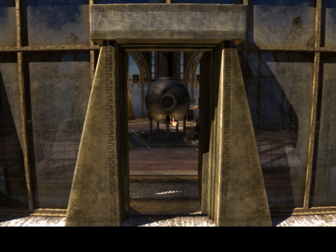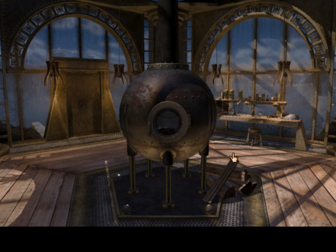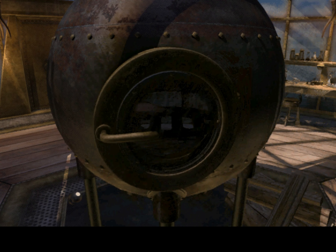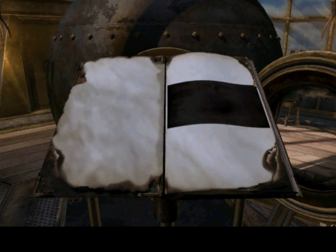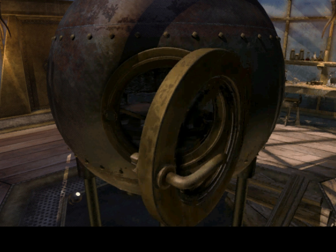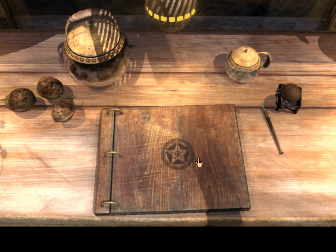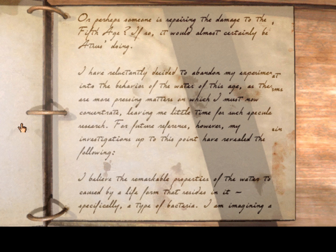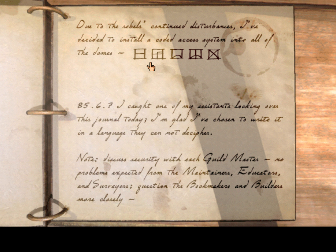So we did see that woman walking through here — did she change or do anything here? There was the burnt book, you know, destroying a failed book. So yeah, if we look through here again — install coded access system to all of the domes. So yeah, that implies it's the same thing for all of them. So the X is 25.